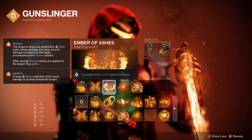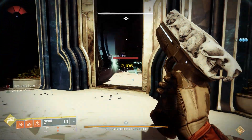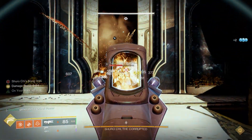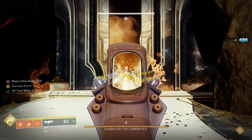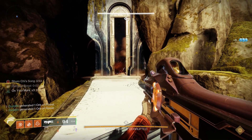Combined with Ember of Ashes, which lets us apply more Scorch to targets, we get more Scorch and more ignitions. I also noticed the numbers jumped up with this as well — all the way from around 400 to 600, so there is another increase there too.